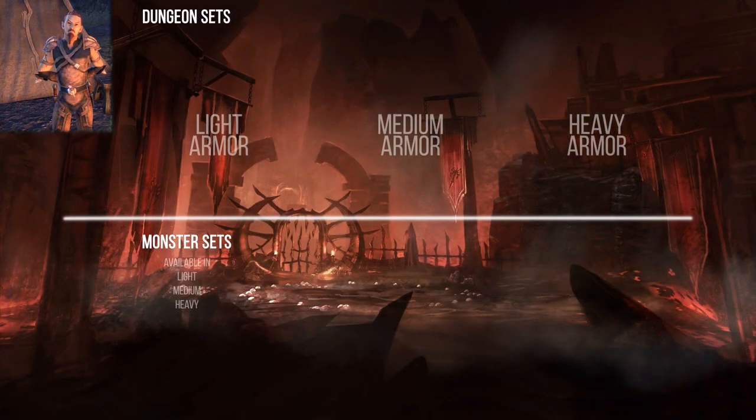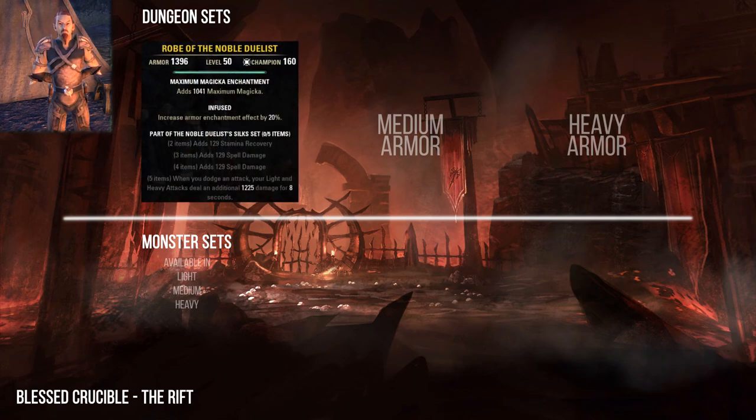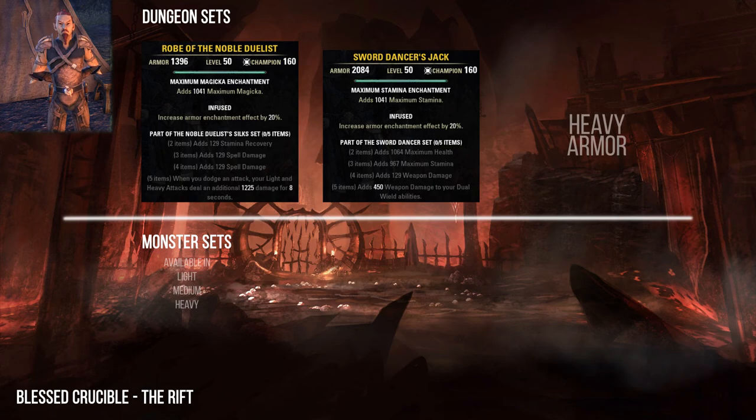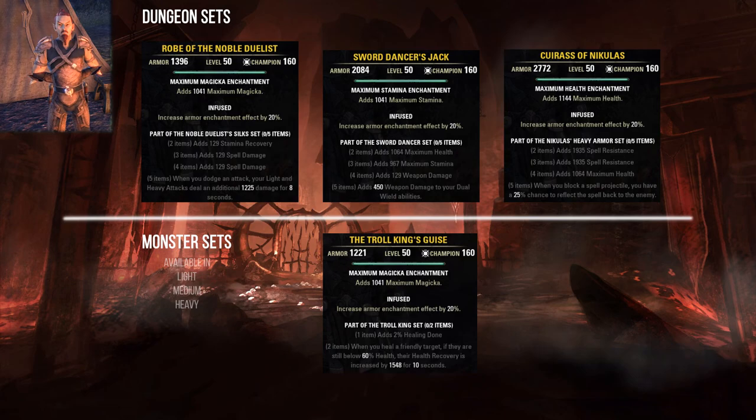The Blessed Crucible is in the Rift. Here you can collect the Noble Duelist's Silks, Sword Dancer, and Nicolas Heavy Armor sets. As a monster set you can find in the Blessed Crucible the Troll King set.